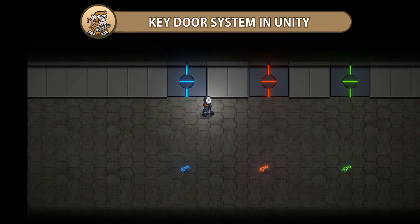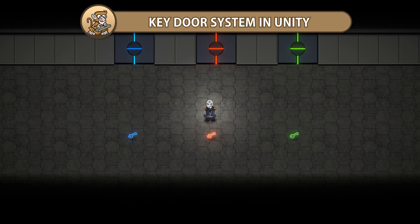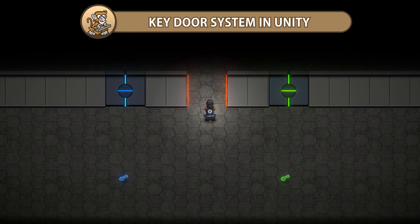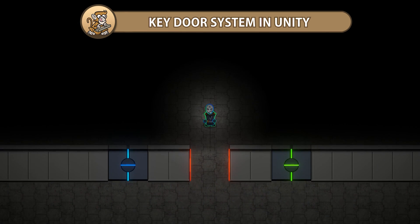In this video we're going to make a key door system. We're going to create keys of various colors and make sure a specific key only opens a specific door. The player will carry the keys and open the doors. Let's begin!